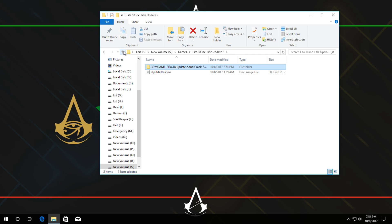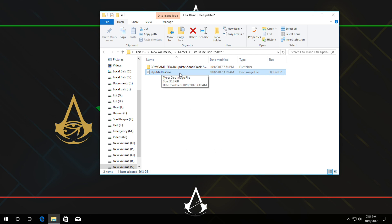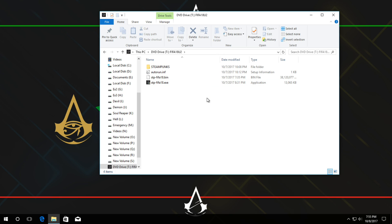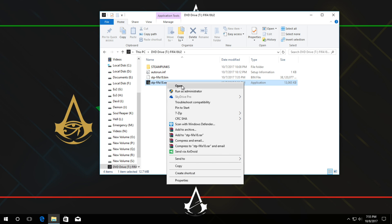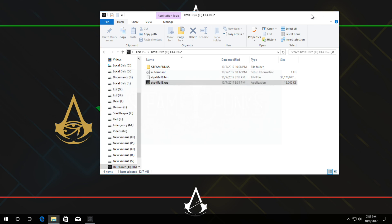I have downloaded the full version with update 2 included — 36.3 gigabytes as shown in the properties. If you are on Windows 10, you can mount the ISO directly. If not, use tools like Daemon Tools or PowerISO. You can also extract the ISO using WinRAR. I will be mounting the ISO file. Inside, you will see the STP FIFA 18 exe setup file.